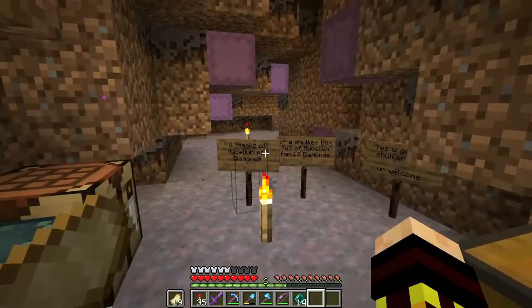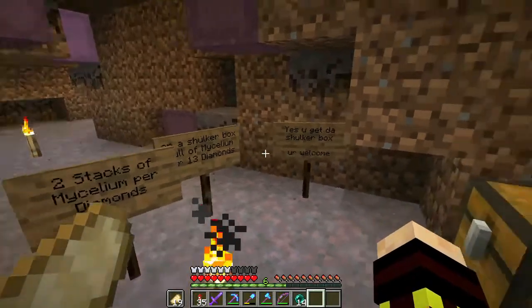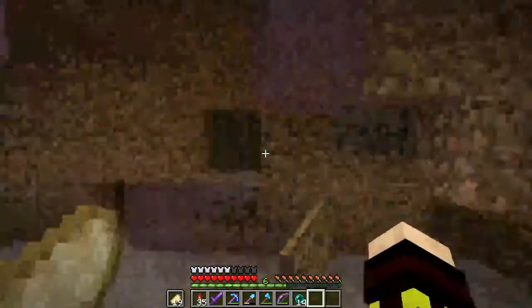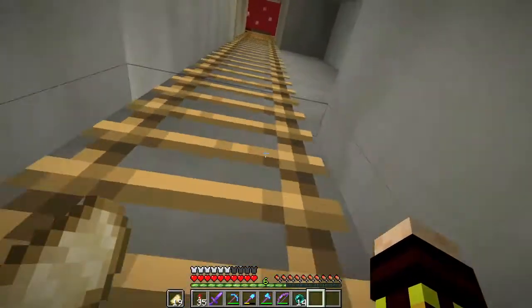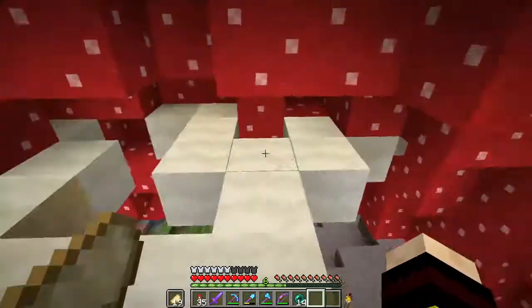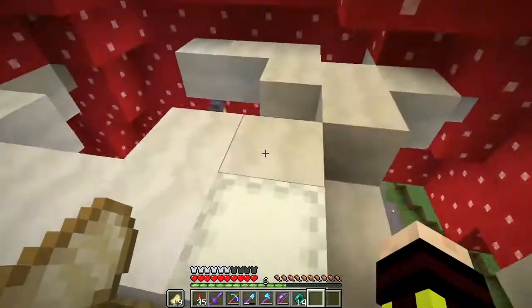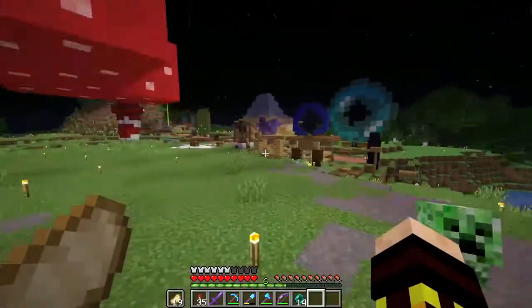So here it is: two stacks of mycelium for a diamond, or a shulker box full of mycelium for 13 diamonds. There are a bunch of boxes here. And then up here, this is my favorite part of the shop — you can just go up this ladder, and then up here there are just the other actual mushroom bits, but it looks really cool because of the stem type thing. I think that looks really good.